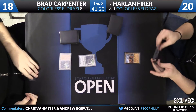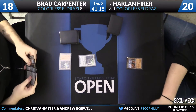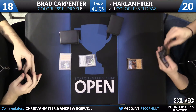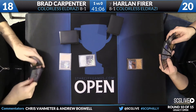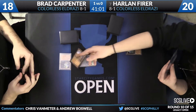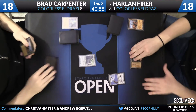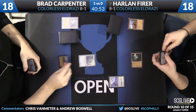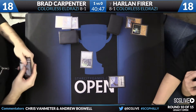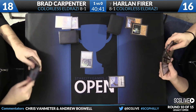Bradley Carpenter is going to play a Phyrexian Revoker and names Umezawa's Jitte — Harlan just drew a copy of Jitte. He's got some time though; they have a lot more removal post-board and the Phyrexian Revoker can be targeted with all of it. Harlan is going to Wasteland Brad's Ancient Tomb, go to 18 to cast his Jitte, and pass back to Bradley who Wastelands Harlan's Ancient Tomb and attacks with his Revoker, bringing life totals to 18-16.